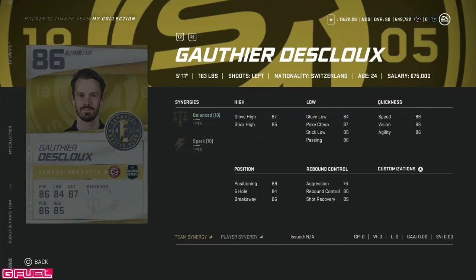Then we've got the 86 overall Gautier Deklue, 86 goaltender, 5'11". Anyone under 6'0" is not really someone you want to target, especially when they only have one synergy that you want to look to activate and spark. This is a hard pass all the way around.